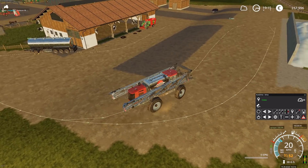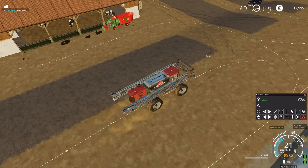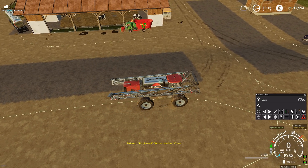I want this sprayer to drive to my farm. I have one recorded waypoint or destination over here — this is cows, my farm's main point. I can send any driver from anywhere on the Ravenport map to over here.